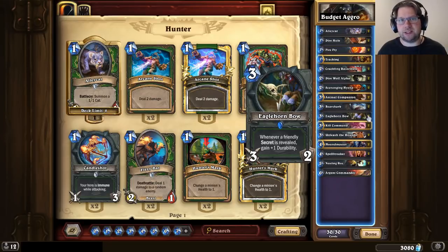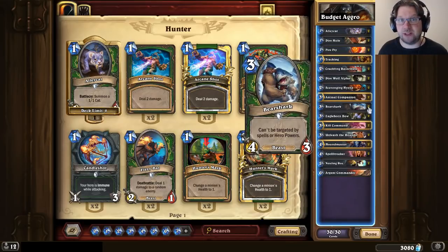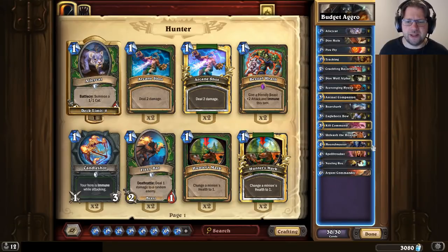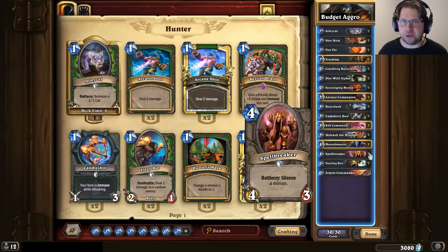Eaglehorn Bow is especially good against decks where you want to remove some of the opponent's minions. As for 4-drops, there's Houndmaster — so if you have managed to stick any beast, especially something like a Bearshark or an Animal Companion, you can Houndmaster that to make it bigger. And there are 2 copies of Spellbreaker because you really need to go through those Void Lords to get to the Warlock.